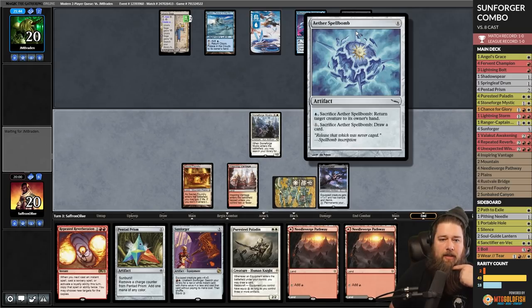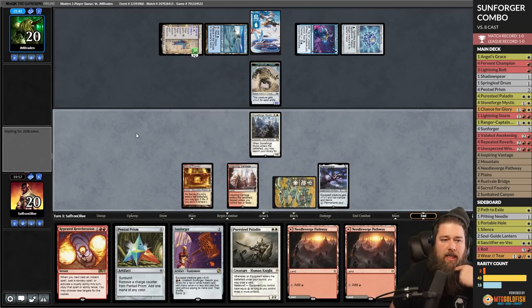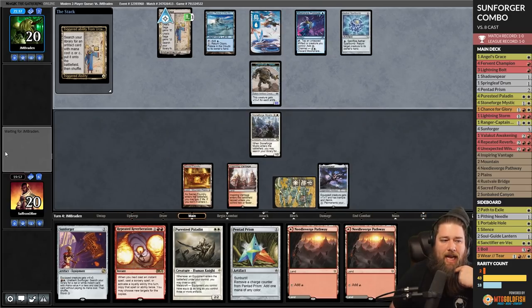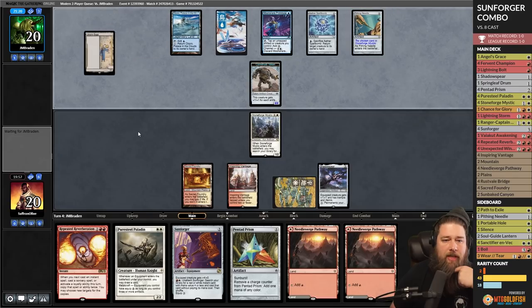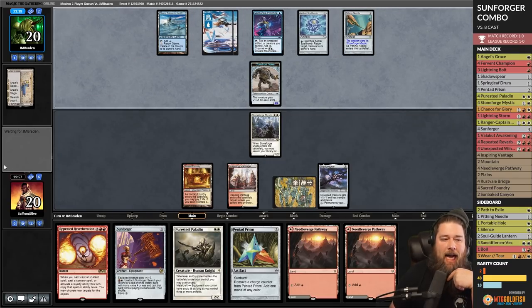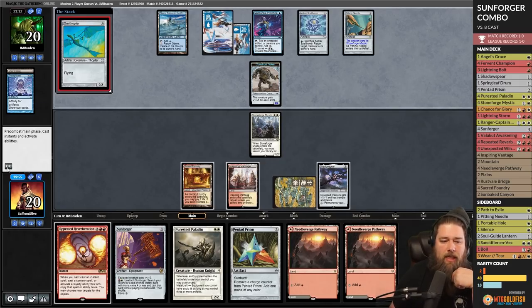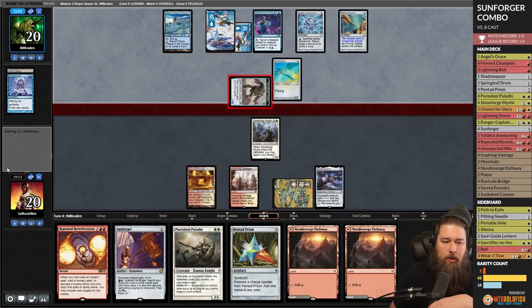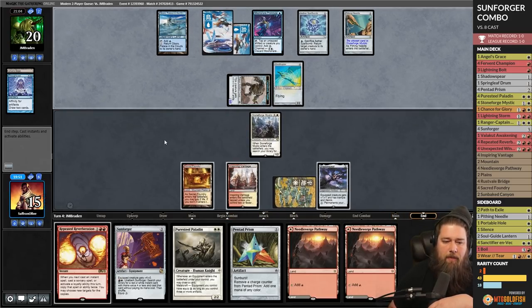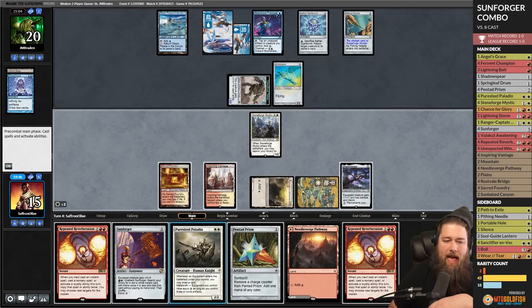Opponent untaps, two cards in hand, but this Aether Spellbomb might be the problem. Opponent tutors — please not Pithing Needle... it's Pithing Needle. I guess we should have named Stoneforge. But oddly this kind of worked out because our opponent isn't needling Sunforger. They hit us though — down to 15. Drawing too many Repeated Reverberations is actually pretty bad.